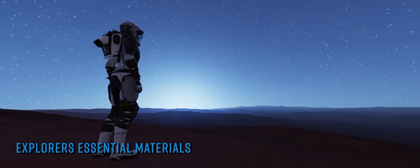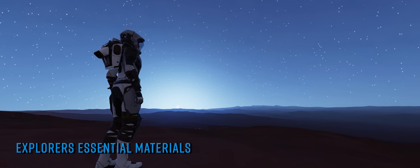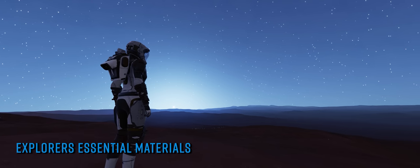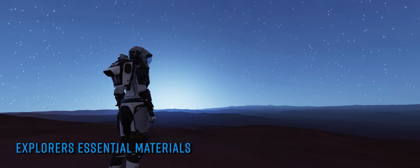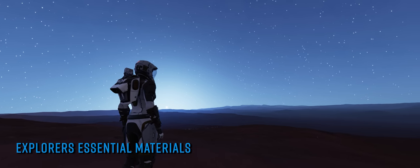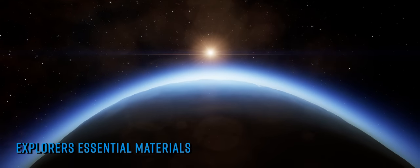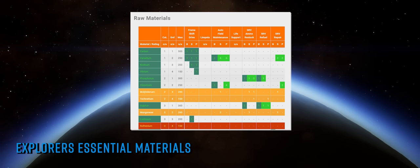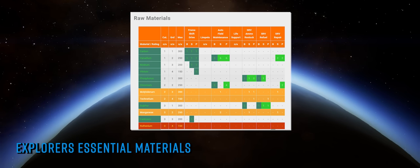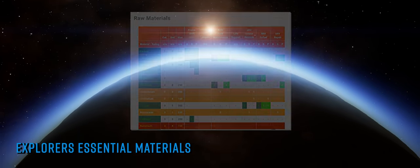Synthesis can grant the explorer greater jump range, repair, replenishment, and even oxygen for life support — but it is often ignored in the expedition preparation stages in favour of material gathering for engineering elements such as jump range and mass reduction. The guide paints an easy-to-read picture of what materials the long-range explorer should be gathering and where those materials can best be leveraged to get the best bang for your buck.